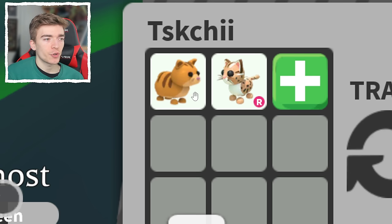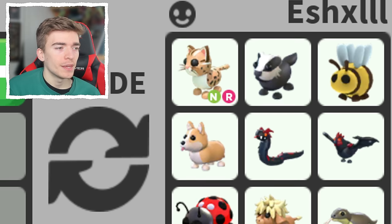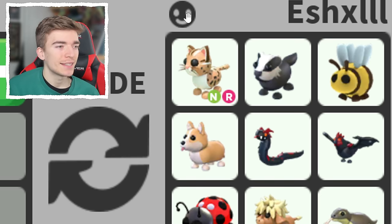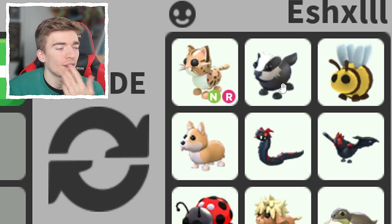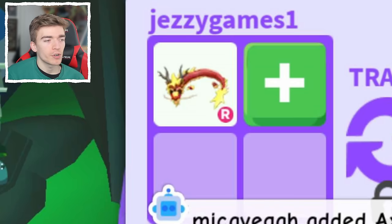This is a very strange trade and I don't know why anyone would accept this, but a ginger cat and a ride ocelot in return for a neon ocelot, a badger, a bee, and all of these other Robux and rare pets. Why would they do that? It does say that they're friends, so maybe we should take it as a joke trade or they owe them the pets. But that is a crazy overpay.